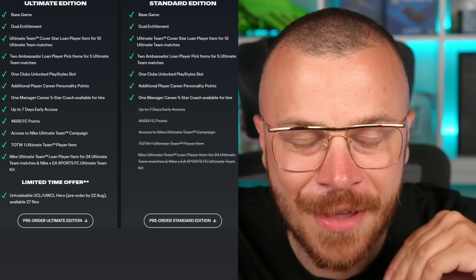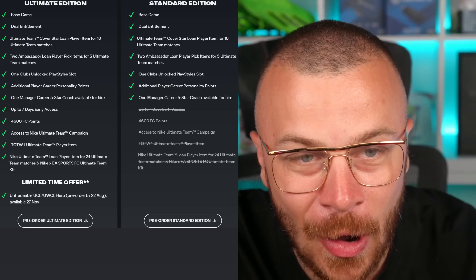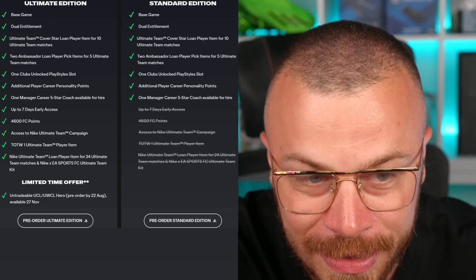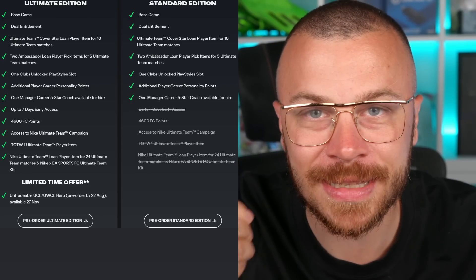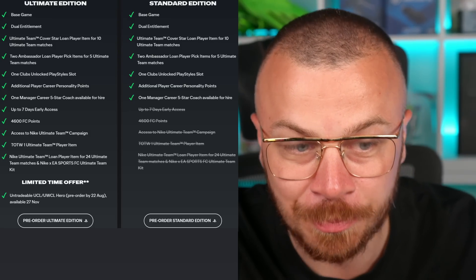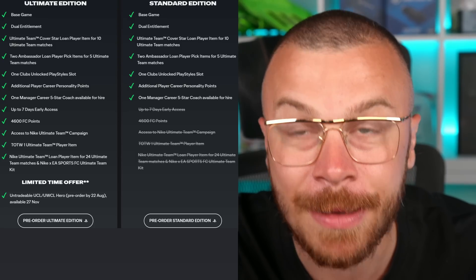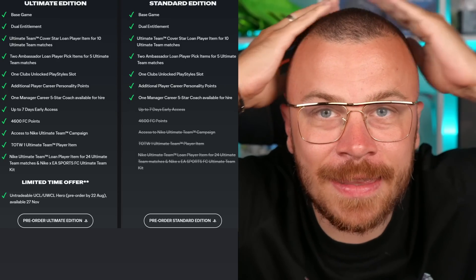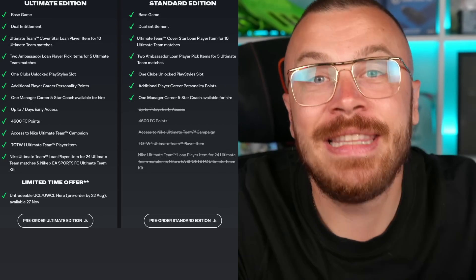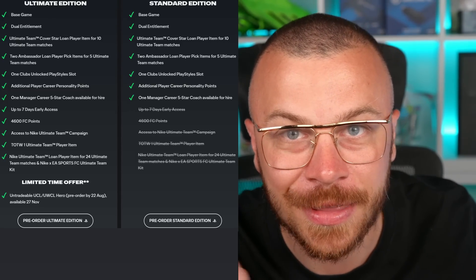Let's make a comparison of the Standard and Ultimate Editions. If you spend a bit more money on the Ultimate Edition, you are going to get up to 7 days early access, 4,600 FC points — previously called FIFA points, now called FC points — access to the Nike Ultimate Team campaign, a Team of the Week 1 Ultimate Team player item, a Nike Ultimate Team loan player item for 24 Ultimate Team matches, and the Nike EA Sports FC Ultimate Team kit.